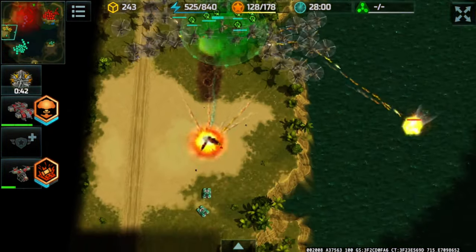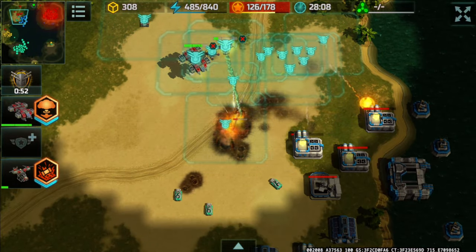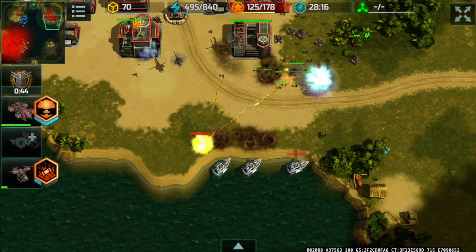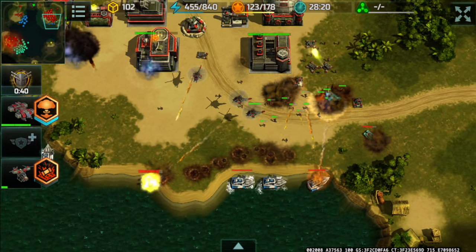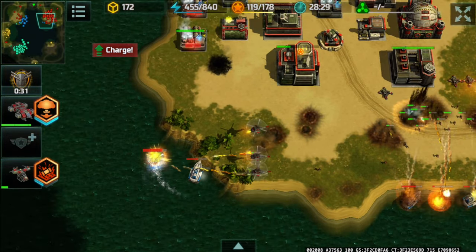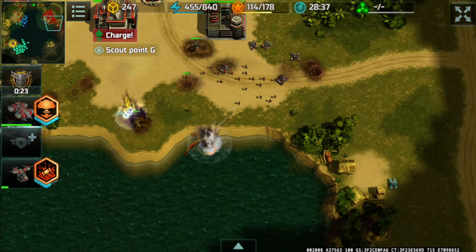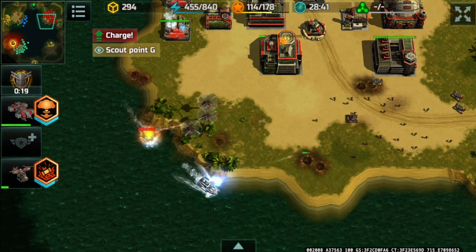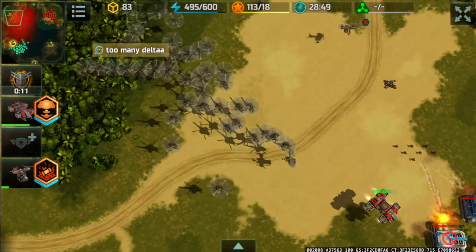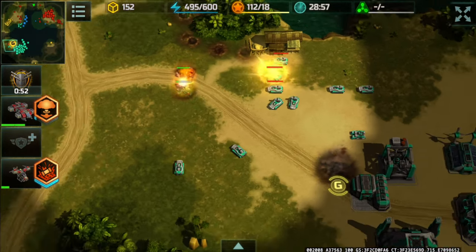My partner is intercepting those typhoons from the CN player while I'm holding the line to defend and prevent the blue player from coming back. The Solaris is dealing a huge chunk of damage to my HQ — it's imba. Vikings have been destroyed as there were only a handful. My partner retreated as he doesn't want to lose those dragonflies and can no longer replace them.